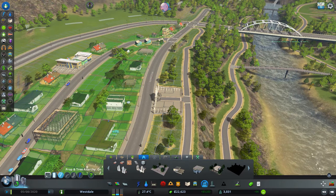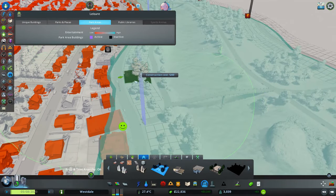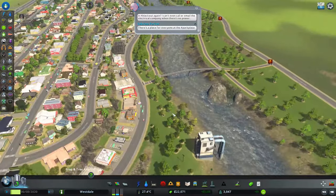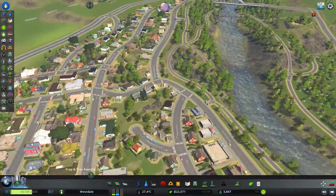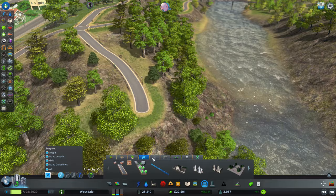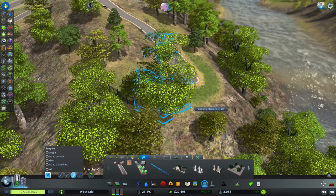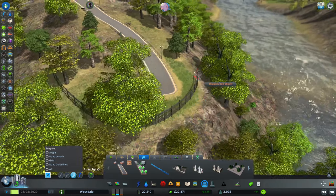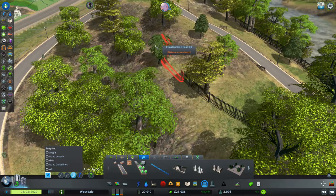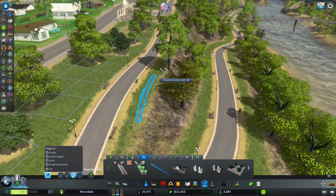Speaking of my park, let's toss in a park plaza. Should I put it on this side? Let's see how that looks. That works, I think. We could probably put a fence along this. Let's turn off snapping — I don't want people falling to their death. It's a lookout point, not a 'let's die point.'